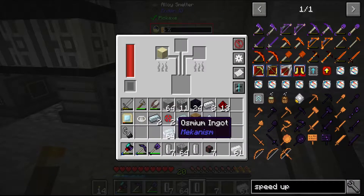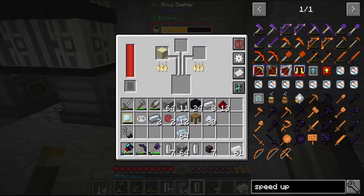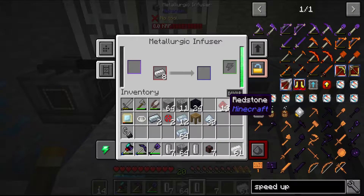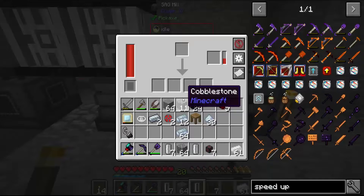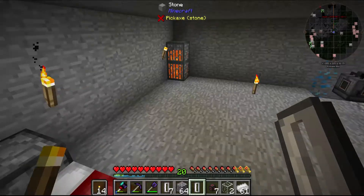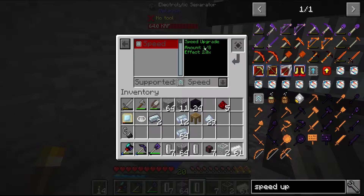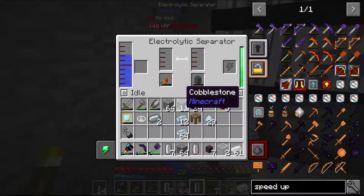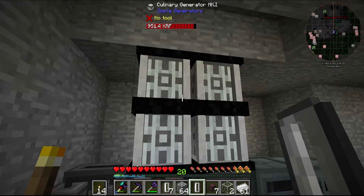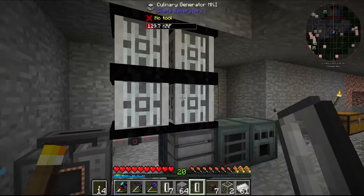That's the smelter. Alright - we can even only do one because we don't have the enriched alloys. We're gonna use our last enriched. But we'll do more - like eight. Speed upgrades, so we have them on hand if we need them. Speed upgrade, alright. Let's see if we're gonna draw that power quickly. So it's just double the speed and we're using 320 RF a tick, and we're producing just under 20.